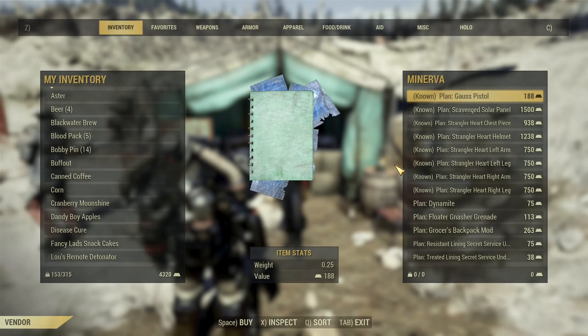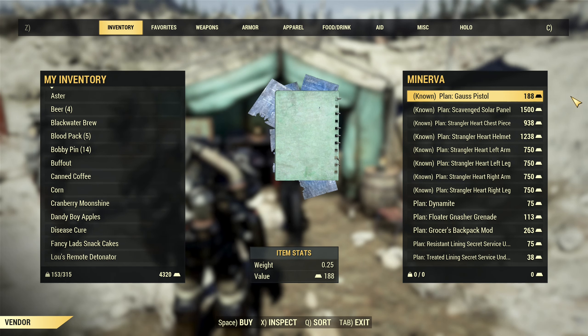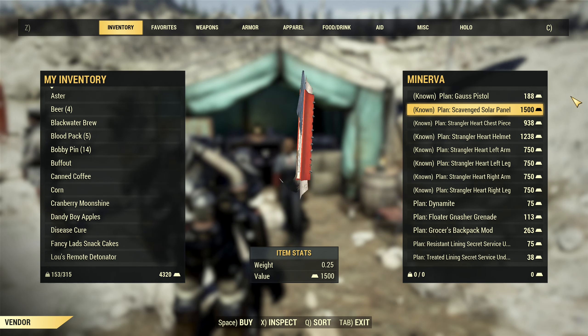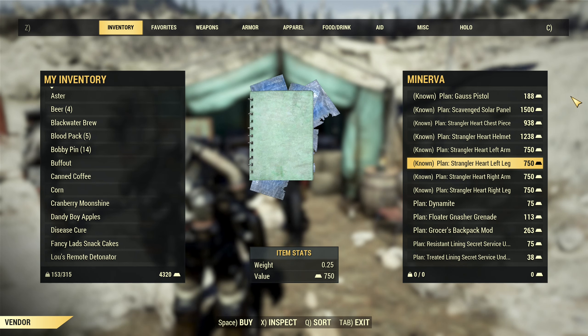So we have 48 hours to do your shoppings, and this time in her inventory you will find the Gauss Pistol for just 188 gold bullion, then a scavenged solar panel that you can buy much cheaper from other players, and then you have a full set of strangler heart power armor.